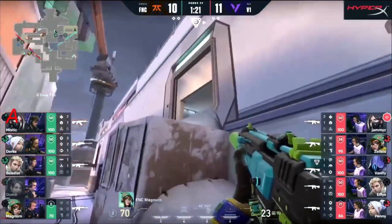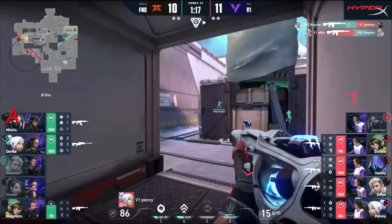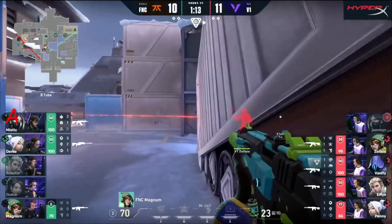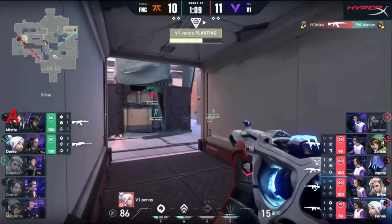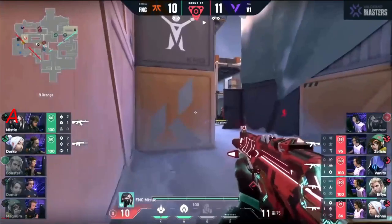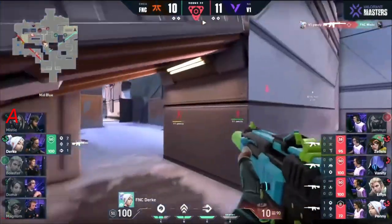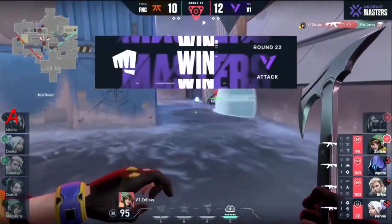Effies has already found Doma — they're about to wrap towards B. Boaster on an island, Magnum can try and help but it won't be pretty. Boaster finds Jammies but a quick trade out for Effies. Now the 4v3 ensues — Mystic, Durka, and Magnum, but Magnum creeps up towards tube. No — huge pick for Zelsis! Spike now down, Fanatic in trouble. A massive pace change — that mid play was perfect.